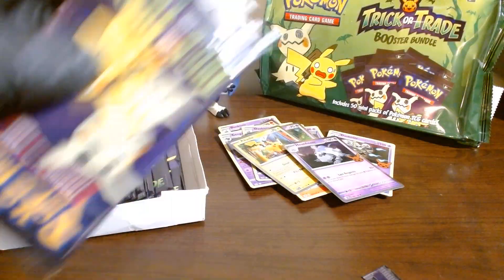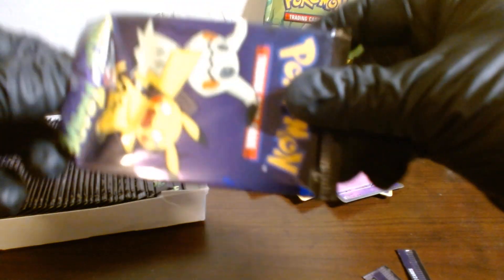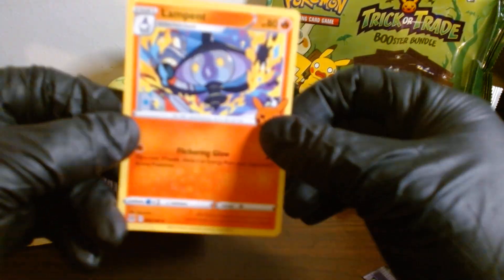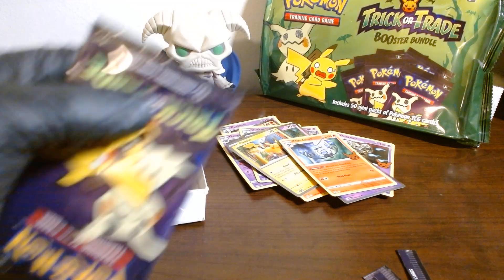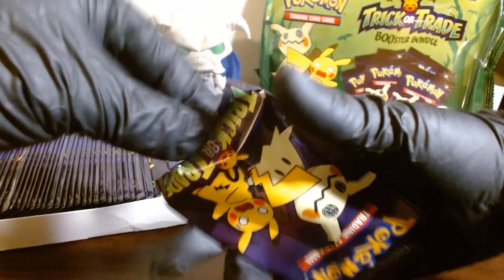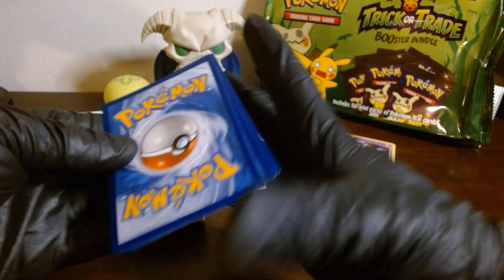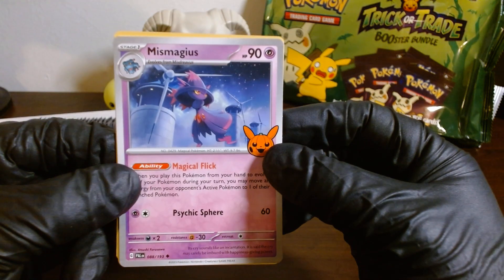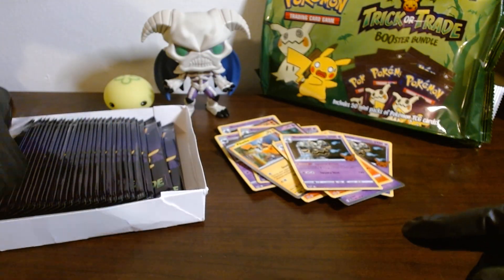Trying really hard not to cut the actual card. We got a Lamplit and a Chandelure, and a Drifloon. I'm beginning to sense that the prize card is in the middle, so let's try to do that trick — just bring it like this. Okay, we got a Mismagius, a Banette, and a Dusknoir.